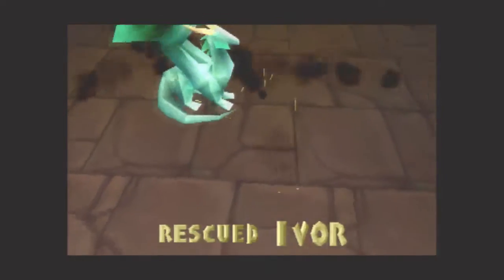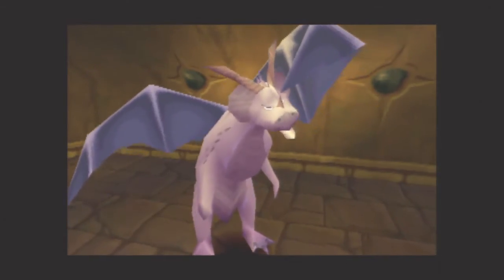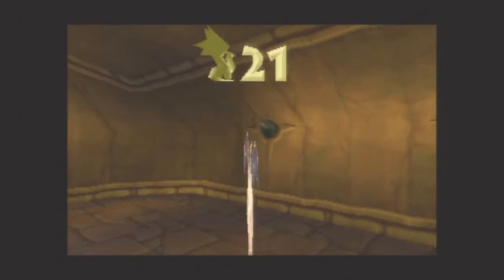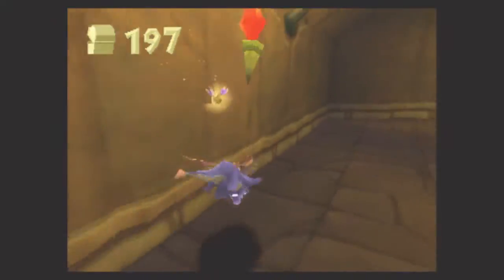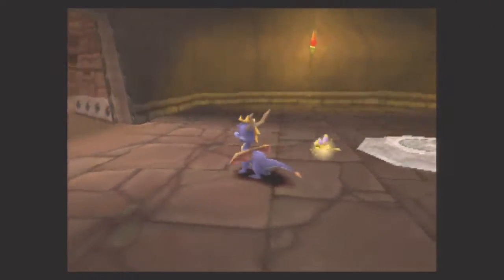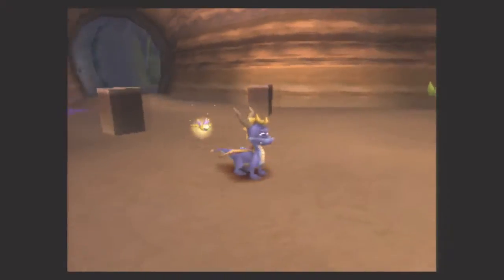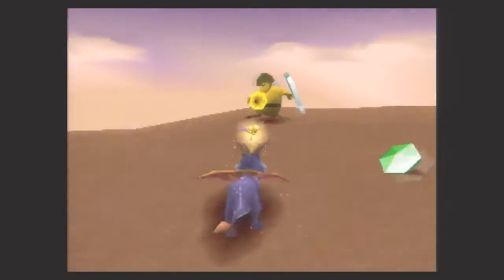A weird little detail about Spyro in these dragon cutscenes — Spyro's cheeks and areas around his face get like a shade of yellow. It's really weird, and it only happens during the dragon cutscenes. Right now he's purple, but for some reason during the dragon cutscenes, when he's speaking, his cheeks turn yellow. That condor really wanted me — he was chasing me down. He's like, 'Get back here, son! Don't walk away when I'm talking to you.'